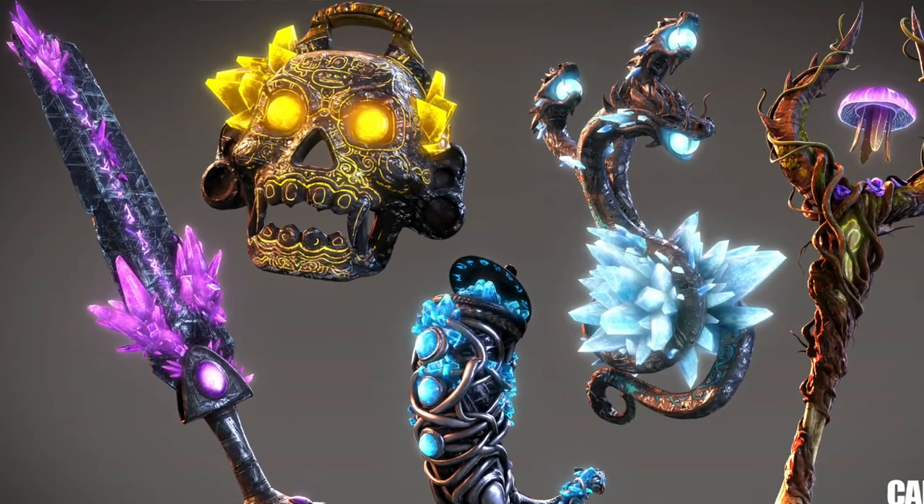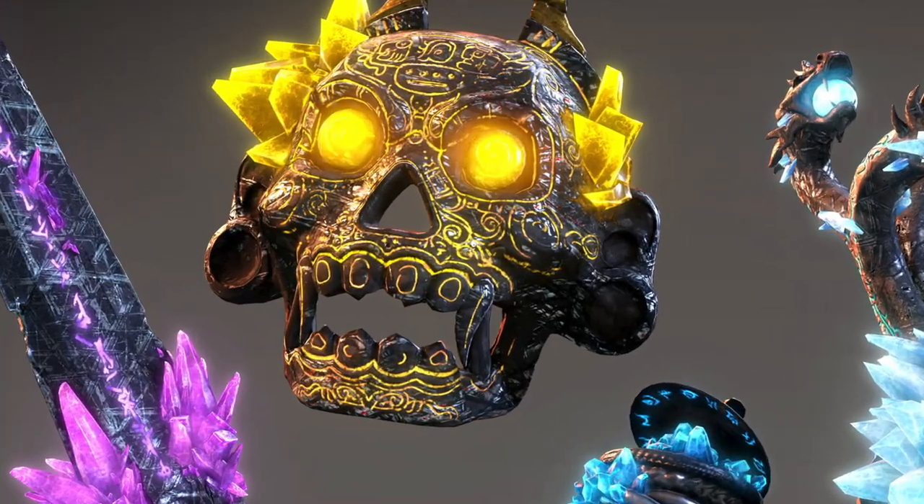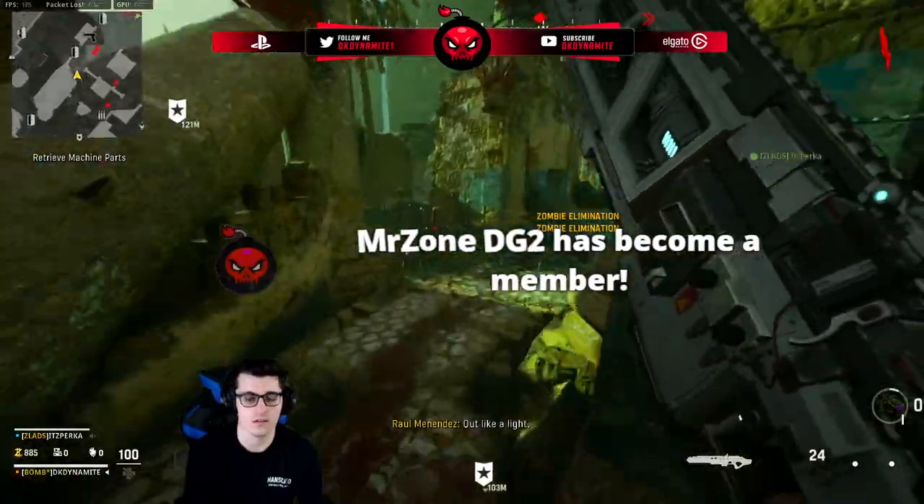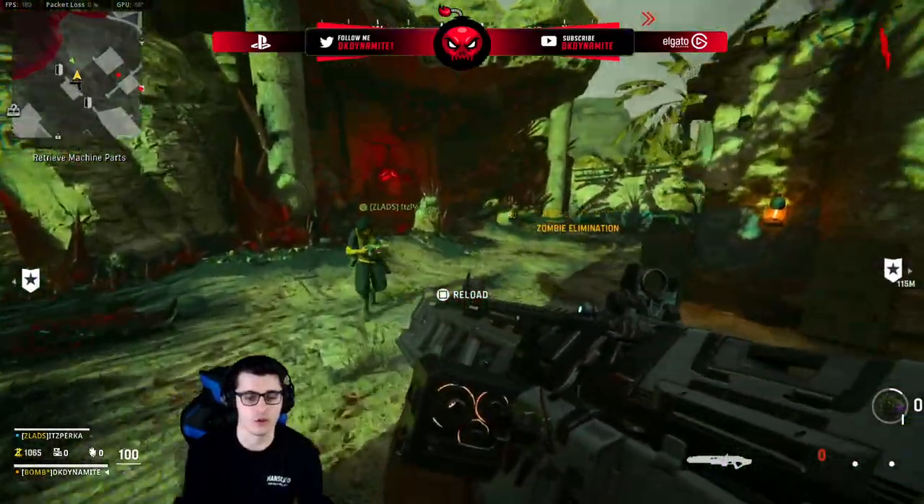I'd also start your match off with Aether Shroud or Healing Aura, and you guys will see why as we get deeper into the Easter Egg. When you first spawn into the Archon, definitely turn on that Rampage Inducer to really speed things up a little bit and get those doors open as fast as possible.